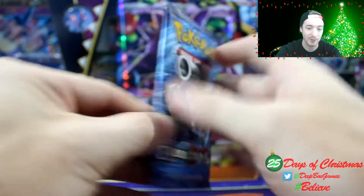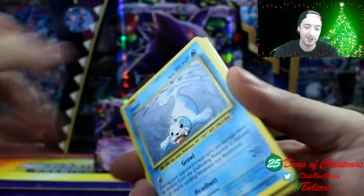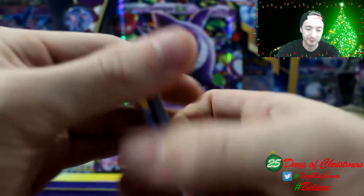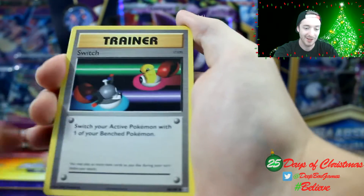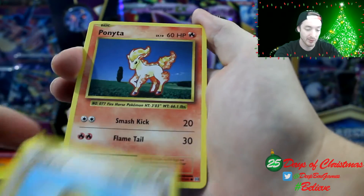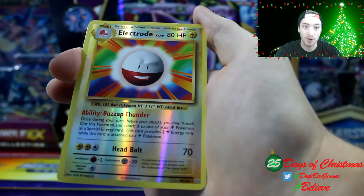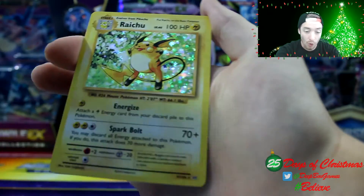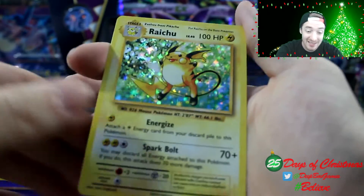Last pack of the video — can we get something good? If not, we're just going to give away one of the codes. Code card to the side. We have De-evolution Spray, Magmar, Switch, Seel, Staryu, Doduo, Ponyta, Tangela, Electrode, a reverse holo, and the last card of the last pack is — oh my gosh — a holo Raichu! Not an EX, but at least it's a holo.